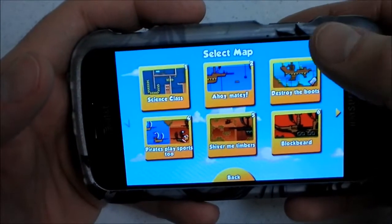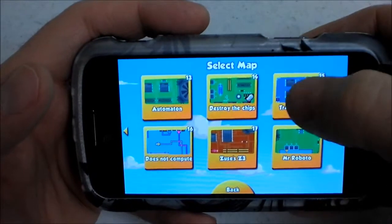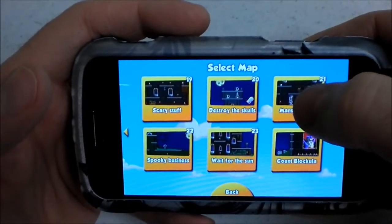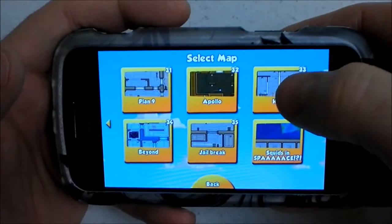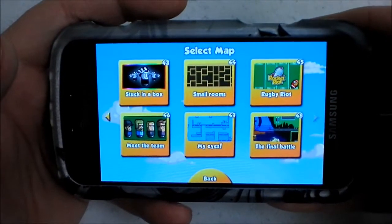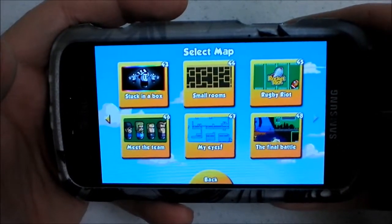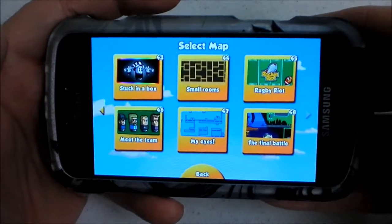Rocket Riot's campaign has 48 levels. It's a bit shorter than the Xbox 360 version, but it never gets frustratingly hard, unlike the original. The campaign should take 3 or 4 hours to complete. You can replay levels in Quick Play, which you see here. I wish this version also had the original's never-ending endurance mode — that would give it a bit more life.